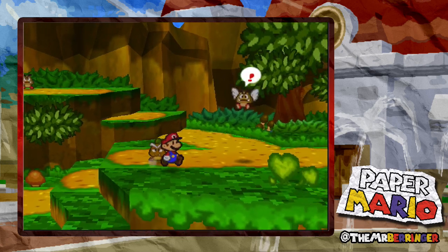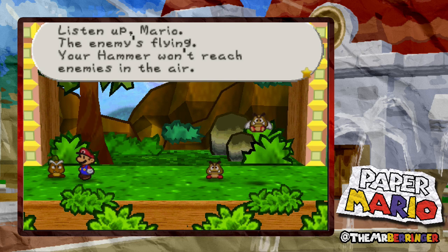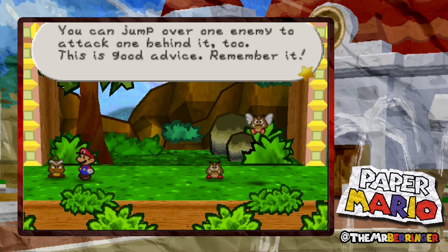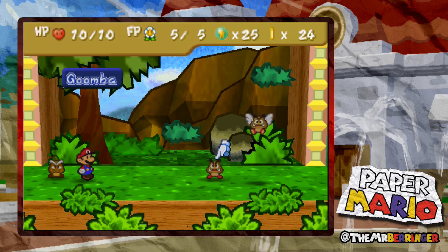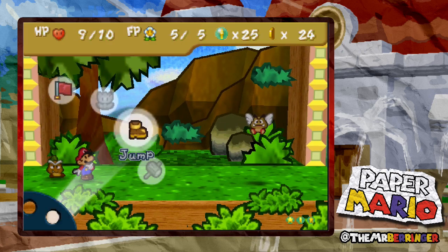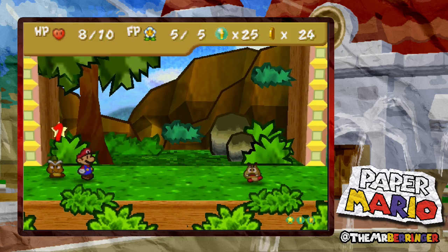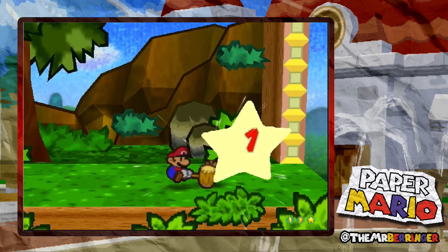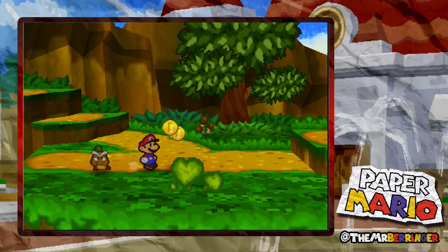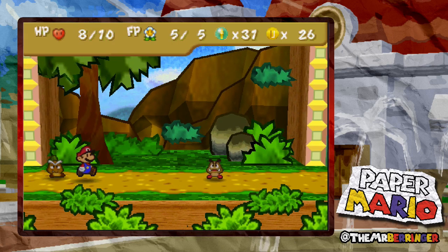Oh it's a flying Goomba! Oh I got the first strike on him, awesome. There's two of them! Listen up Mario, the enemy is flying - your hammer won't reach enemies in the air. To attack airborne enemies, use a jump attack. You can jump over one enemy to attack one behind it too. I thought it meant I could jump over and attack - I took that wrong. So I'm gonna jump on the flying Goomba, remove his wings, and smash him with a hammer. So we can't jump on spiked enemies' heads and we can't hammer enemies in the air - that makes sense.